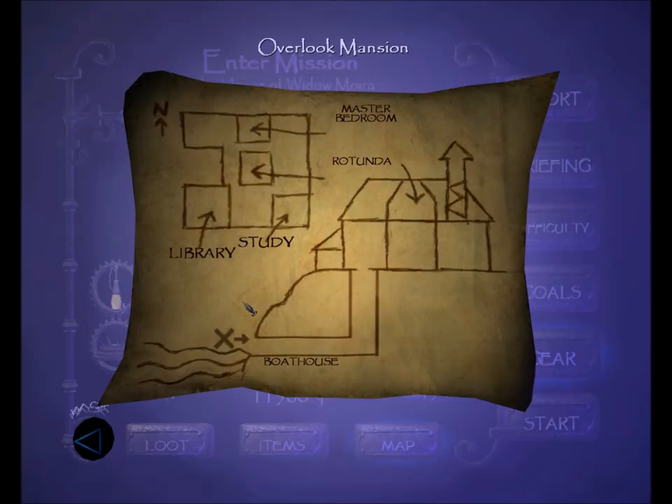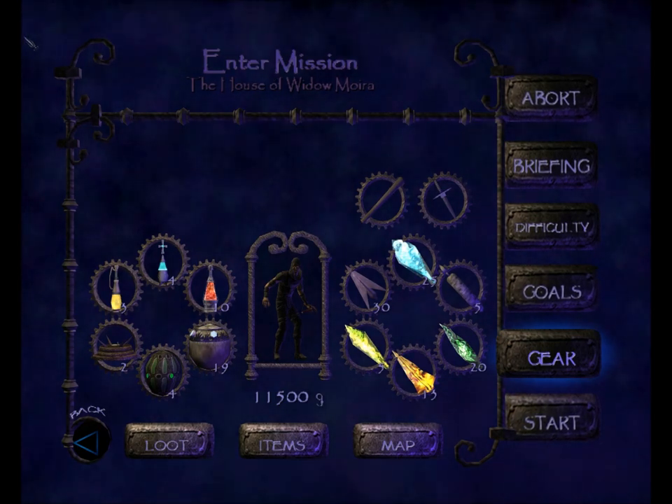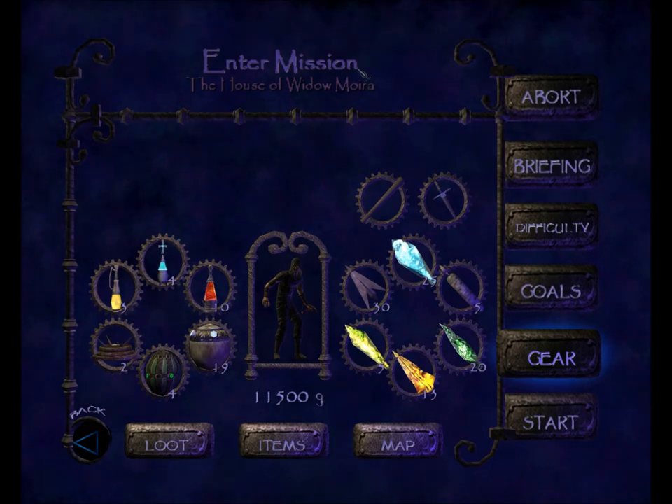We do have a map of the Overlook Mansion. The X, as always, is where we start — in this secret boathouse, and we'll move up into the mansion. The map shows the library in the southwest corner, the study in the southeast corner. Both arrows point to the rotunda, and in the center of the north side we have the master bedroom. This mission only has one really tricky ghosting spot, but it's quite possible to perfect thief it. It's impossible to supreme ghost it — we only have to take one bust — and similarly impossible to perfect supreme ghost it, that only entails two extra busts. Anyway, let's get started.